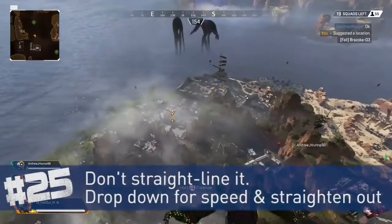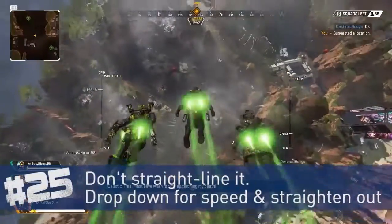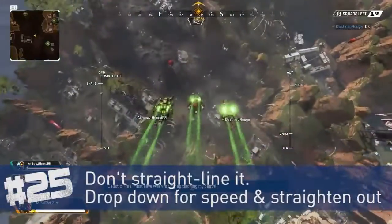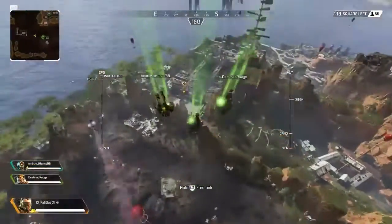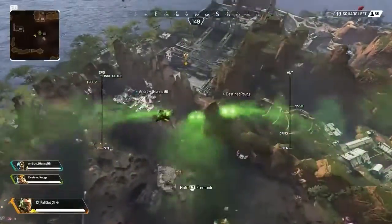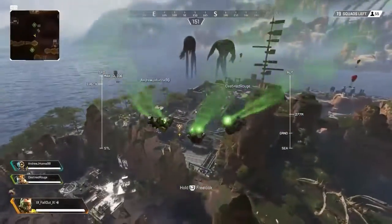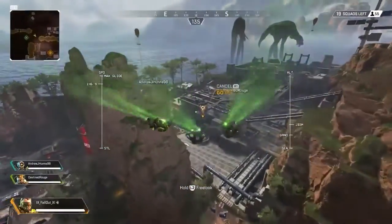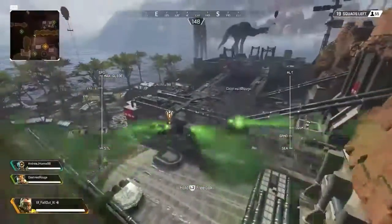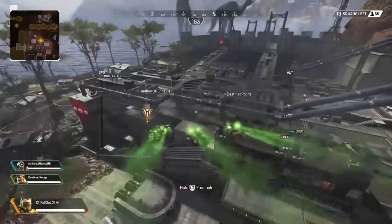When dropping at the beginning of the game, don't just fly straight towards your target unless it's right underneath you. Go down hard to gain speed, then straighten out towards your target, and keep repeating that — continue gaining speed as you drop down and move towards your target. It'll get you to further areas faster than simply beelining straight to your destination.